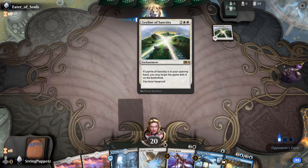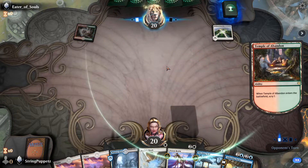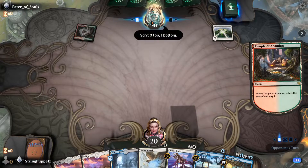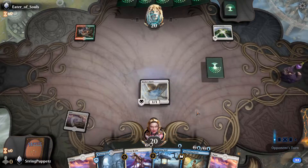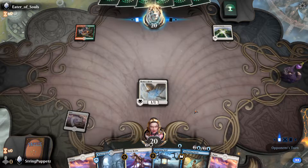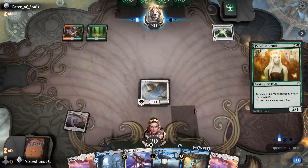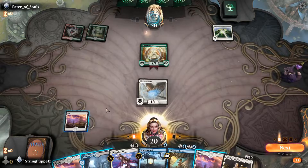That's a nice card back. You have Hexproof? Good thing I don't have any direct damaging spells for him. Scryland — this is a lot of land. You might want to cut a land in this deck for other stuff. I was thinking about it, I've been getting a lot of land as well. If I get land flooded this game, I'm definitely gonna do that.